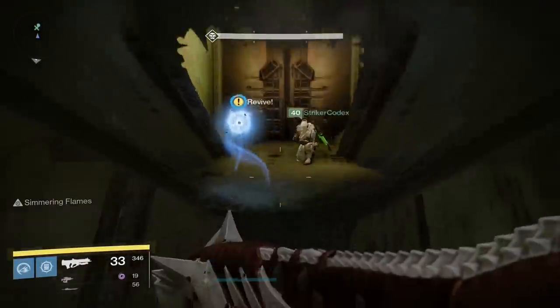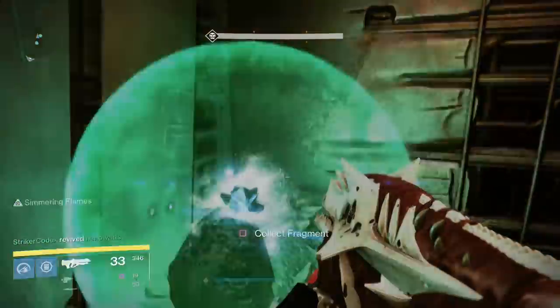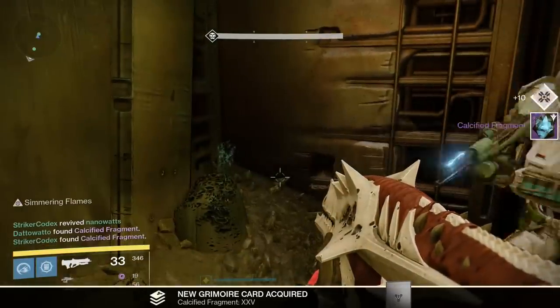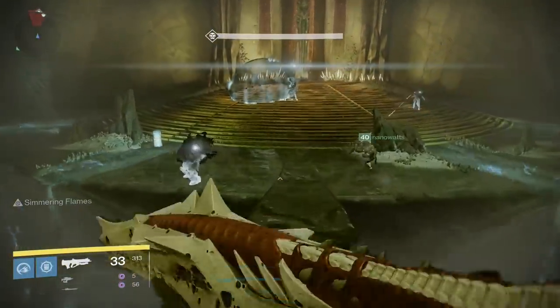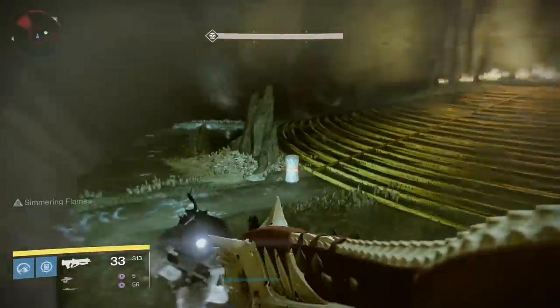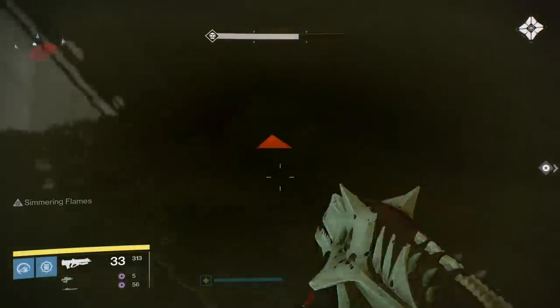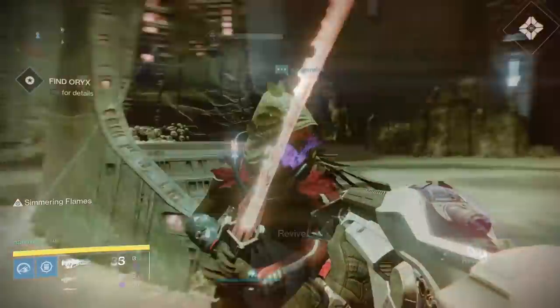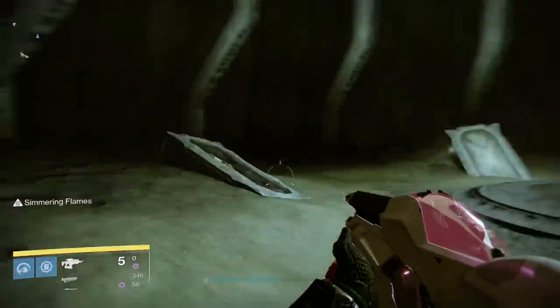Head back up and continue the mission. Once you get to the large room with the giant chasm, cross the chasm and go to the left. Fragment 18 will be sitting on the left side of the room. Continue the mission until you go through the portal. Once through, immediately turn around and behind the back right tablet is Fragment 27.